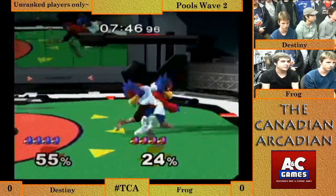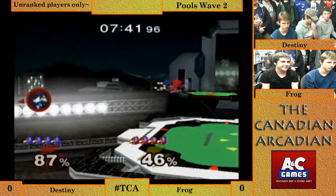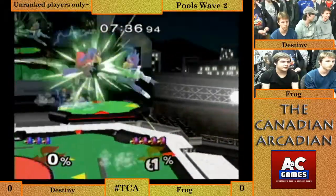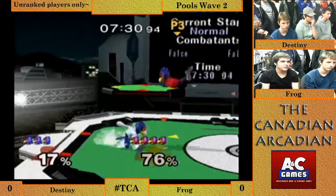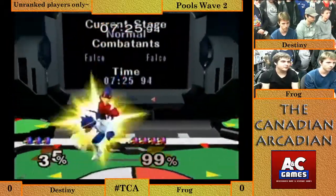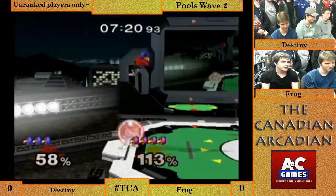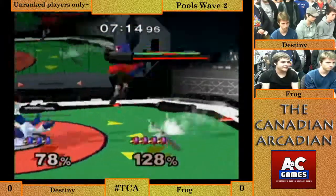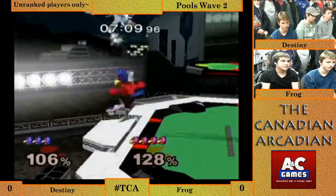Frog is looking to be a little stronger player right now, putting on a lot of pressure — that's what I've noticed. He's not letting Destiny get the space he needs to laser and approach with his own neutral tools like down airs and things like that. He's really in Destiny's face. Let's see if he can get a pillar shine combo going — gets interrupted by Destiny. They're both kind of feeling each other out, getting one hits. You'll notice a lot of Falcos after that second shine will usually go for an up air or a back air, just something that'll actually put them in a position to convert the edgeguard.